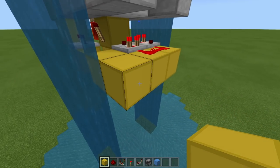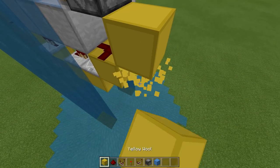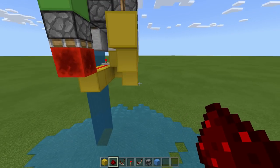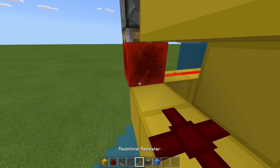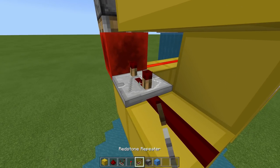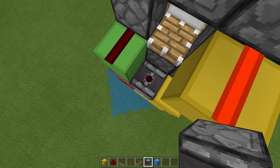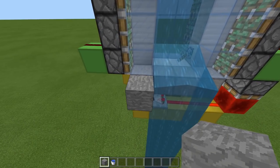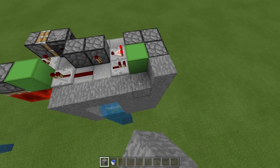Then we want a block here, one more, and then one up — two repeaters, both on one tick. Dust here, block here, one up, torch, block, dust. Now all these pistons should be extended. Come to this side, place a block here, one out, dust on it, block here and toward this redstone block. We want a repeater on four tick delay. Then place a block underneath this dropper and then a line of four observers going up. The last thing is just to test it — I'm going to place some blocks around like this so you can imagine this being in the side of a cave wall underwater.